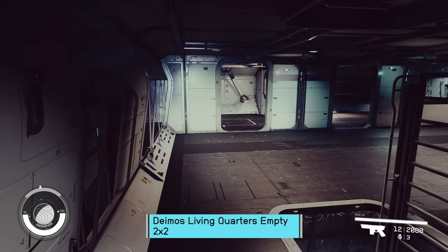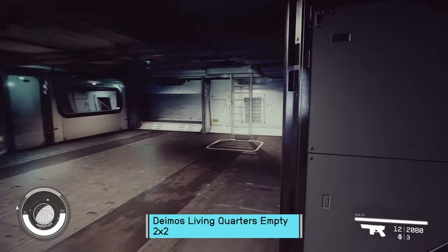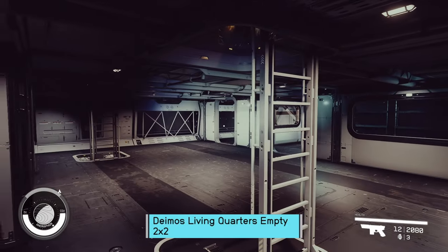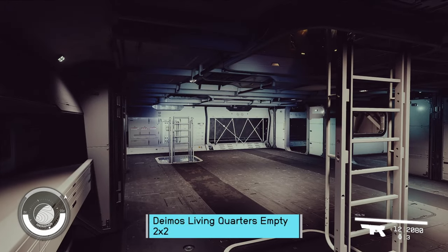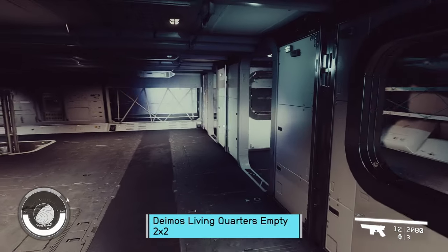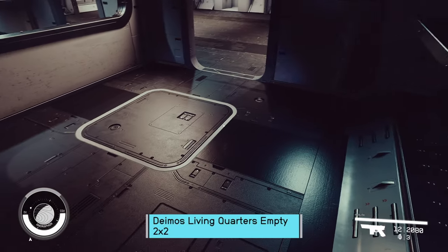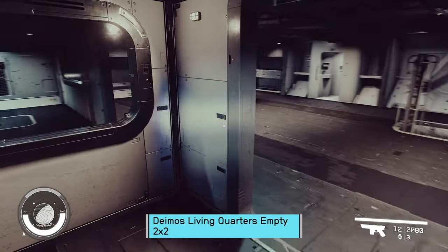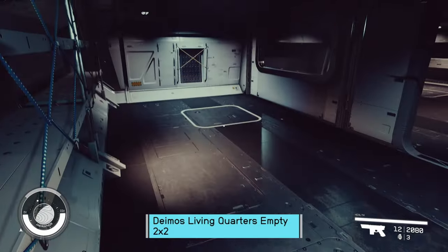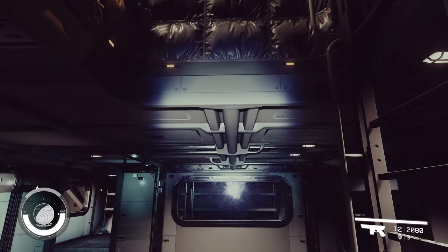Flashlight on just in case. Starting out with Deimos Living Quarters 2x2. We have a head. I don't like those straps — it will make it difficult to place anything inside there, assuming you don't just block it off anyway. There is glass in this one. Let's go check out the next one.